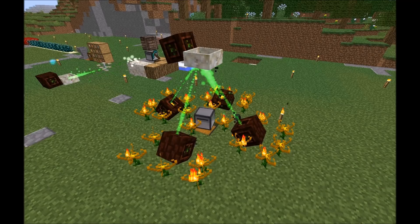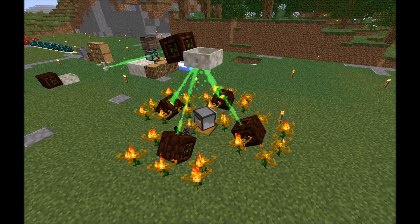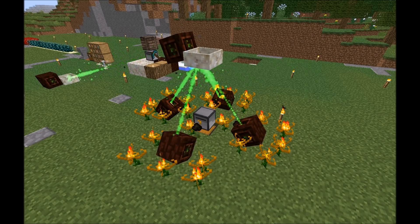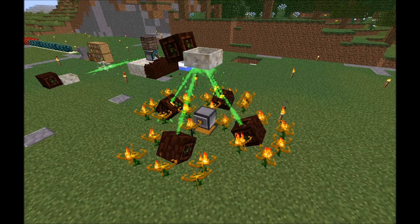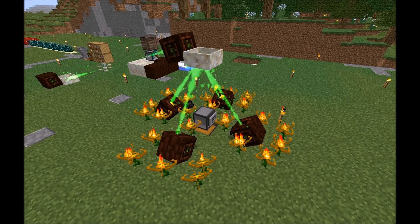If you're using blocks of coal you could add a higher delay — say two or three seconds. If the turtle runs out of material it will wait for new material if it's not able to resupply from below.